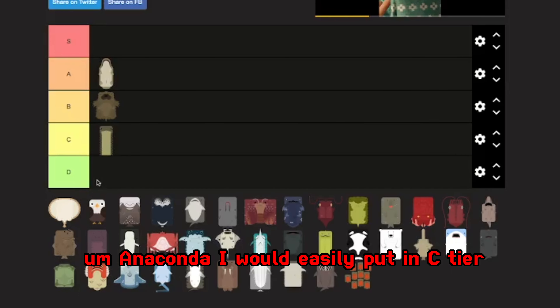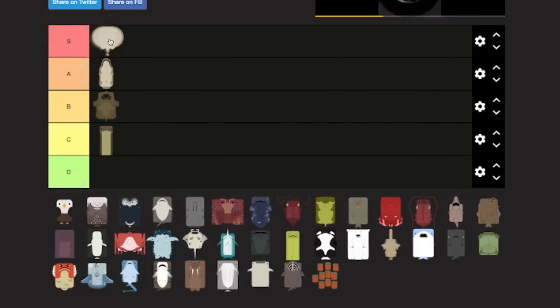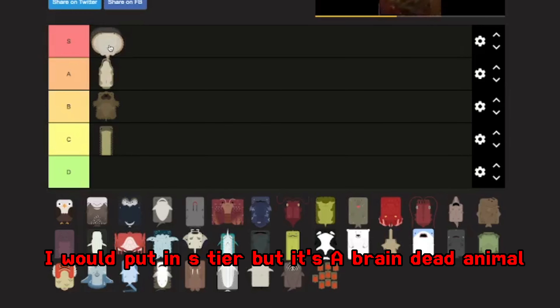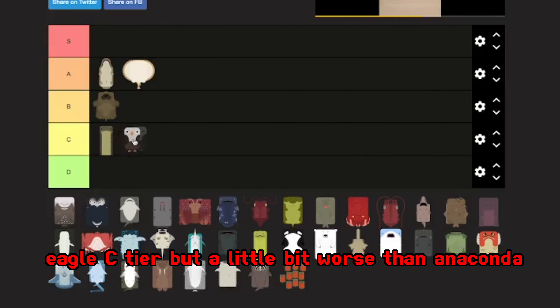Anaconda, I would easily put in C tier — it's not that good at all. I would put it in S tier, but it's a brain dead animal, so I'm going to put it in A tier but towards the back. Eagle, C tier, but a little bit worse than anaconda.